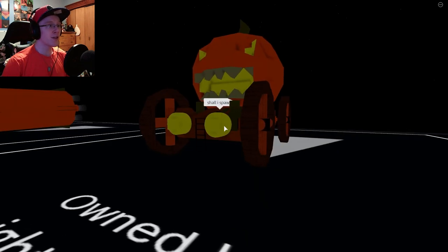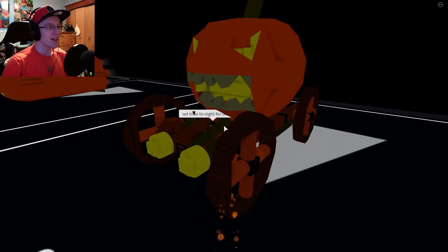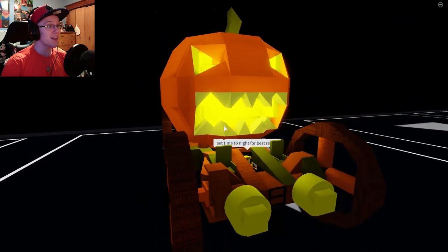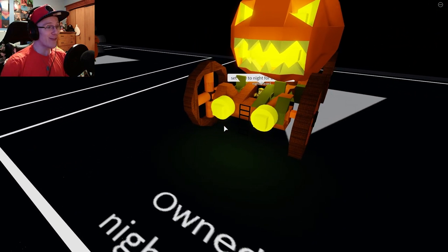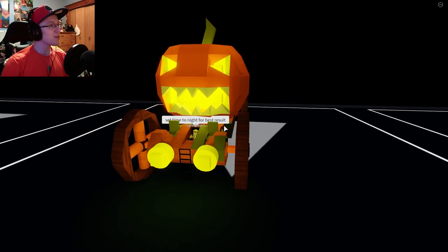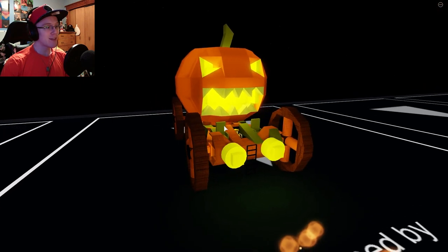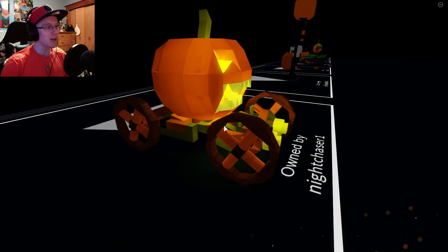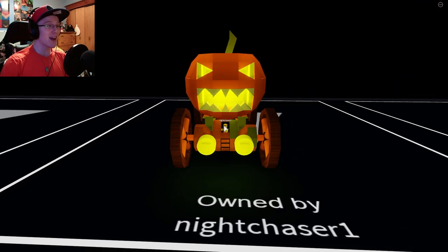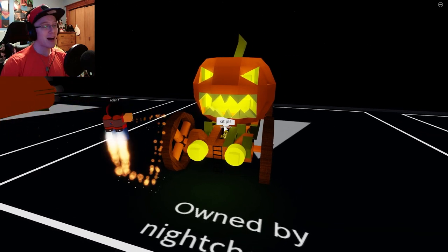Next up we have Night Chaser and his scary-looking pumpkin carriage. This thing is really, really cool looking. I like the overall design and everything, and it lights up — the front lights up as well. That is a good-looking pumpkin design. This is probably my favorite so far, because the wheels turn and everything functions normally. That is a smart way to put your pumpkin — the face is scary, and overall it works really well together. This one's gonna get some high marks.